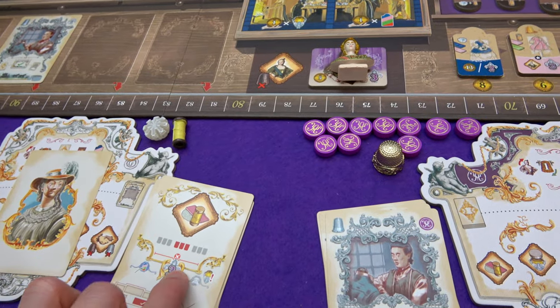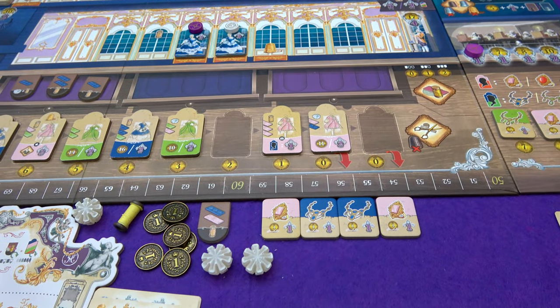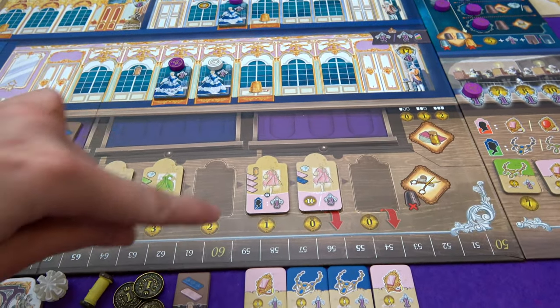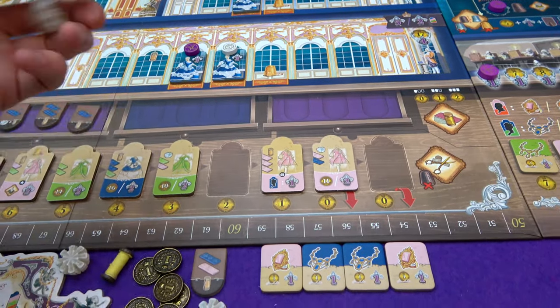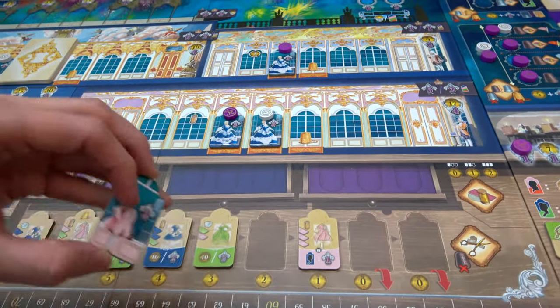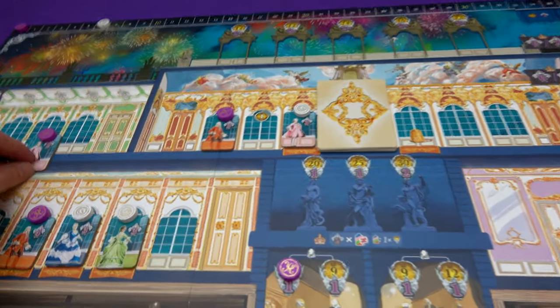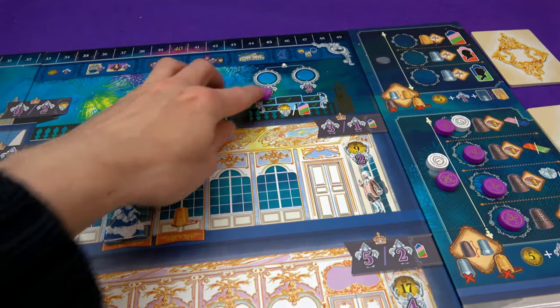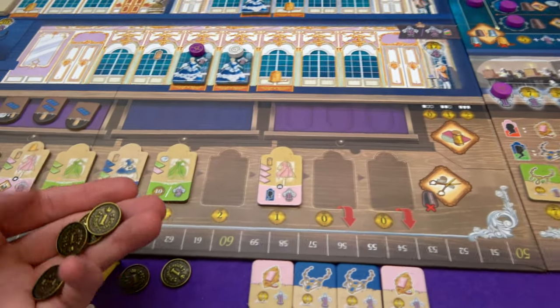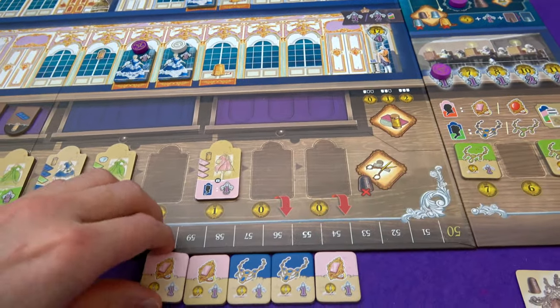Madame du Barry is going to grab all the resources from the middle draw. I'm going to use my master to build this - lace, blue, and pink. Because it's a master I can put it in a thimble space. This will be all of the halls! I get my six points for being in all the halls first, and I just have enough to grab this ring.